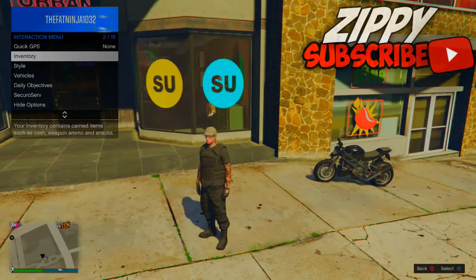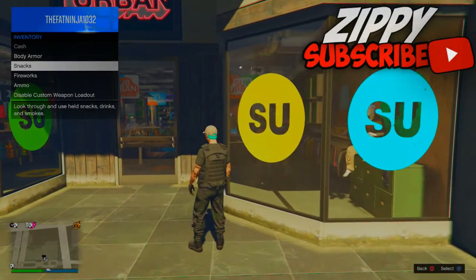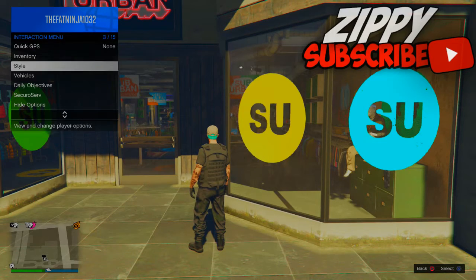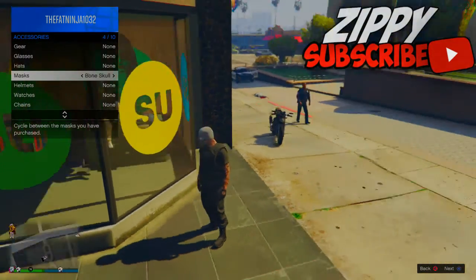To start this glitch off you need to be at any closed door and you want to have a motorbike. From there, pull up the interaction menu and go to Style, then go to Accessories and put on the mask that you want to glitch on with the hat.